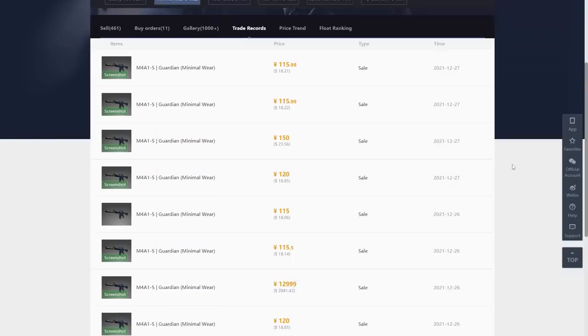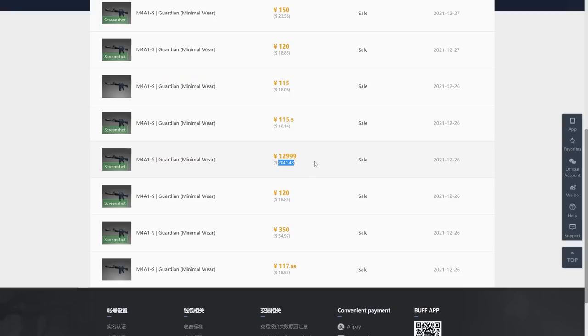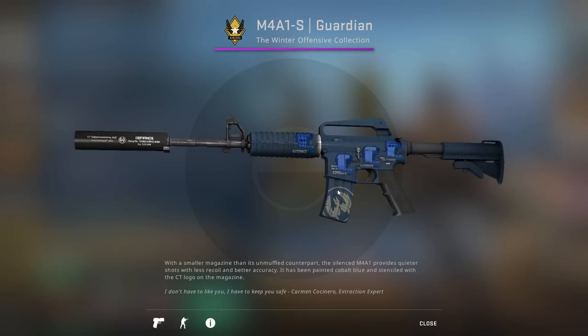If you check out the M4A1S Guardian Minimum Warrior on Buff, you'll notice this skin recently sold for over $2,000. And that might sound like a lot, until you realise this thing actually had four Titan Hollows on it. This is it here — it looks much nicer in-game than it does in this inspect feature, and this thing is definitely worth a lot more than $2k.